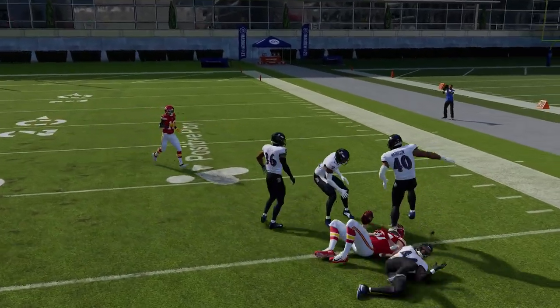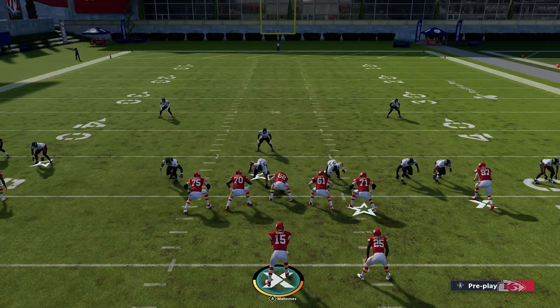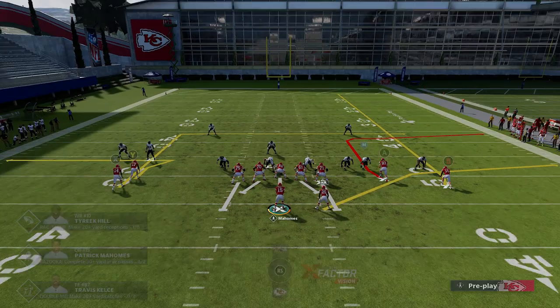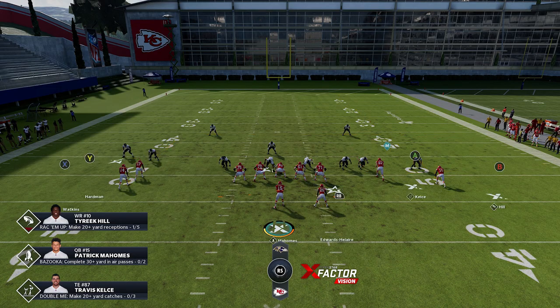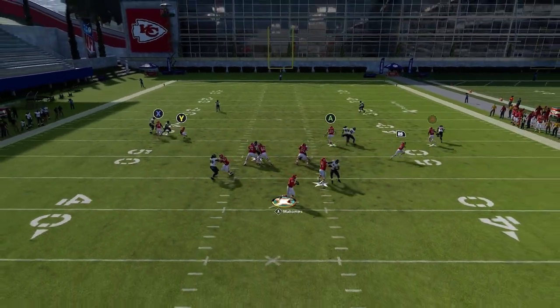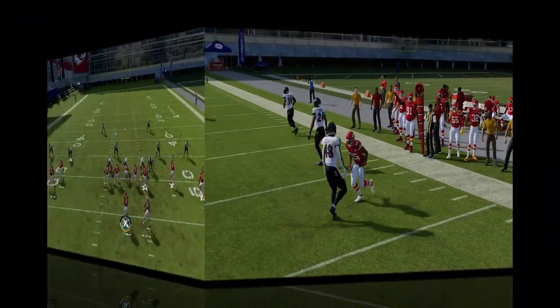It looks different on next-gen than on old-gen. If you're going against guys who run a lot of heavy zone packages — which most people do — the RB route is going to be there all the time. Hard flat and cover two are the only things that would give it issues. If you have man coverage, it's all about the Y route and the A route. Even here, that was another man coverage and the guy was still late — the table route still beats it.